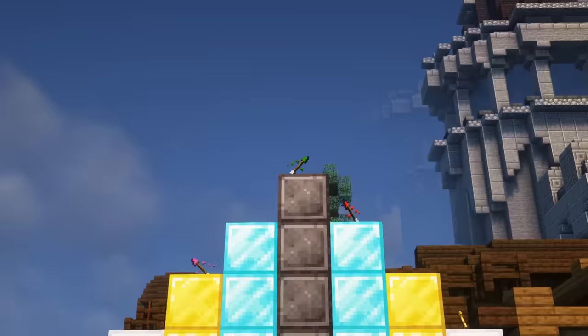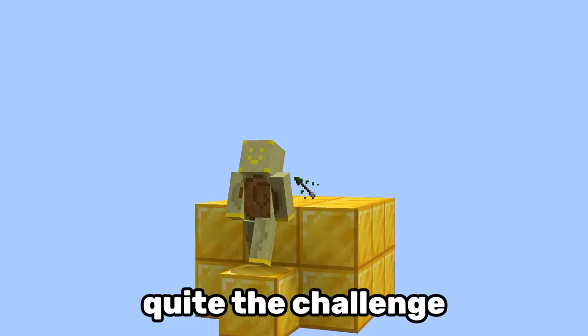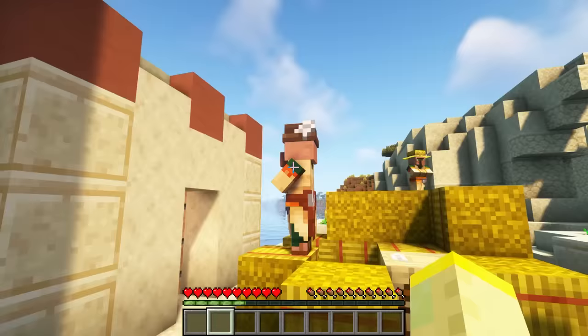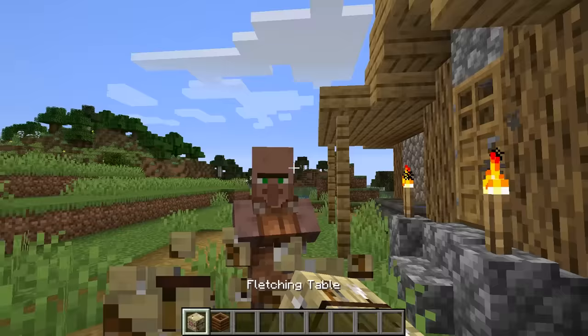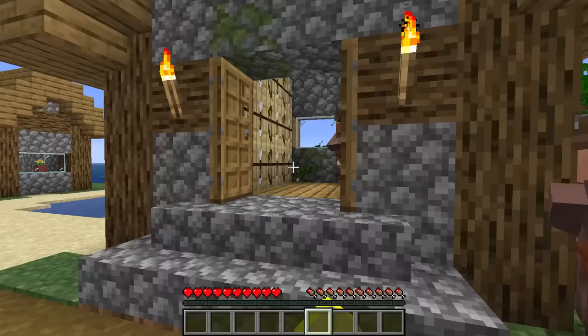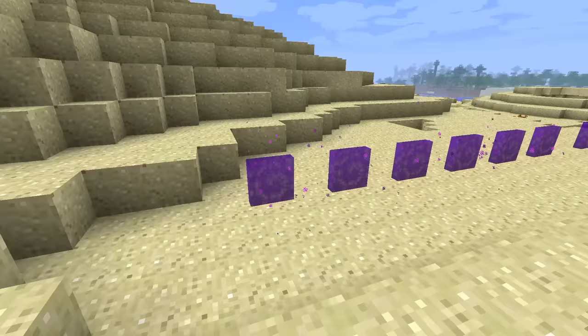Minecraft has 17 types of tipped arrows, but the rarest one is the arrow of luck. It was in the game for just 2 days and getting it was quite the challenge. First you had to find a village, then cross your fingers and hope there was a fletcher, because back then you couldn't change villager professions. And you also had to get super lucky, since the chance of getting this item was 0.27%.